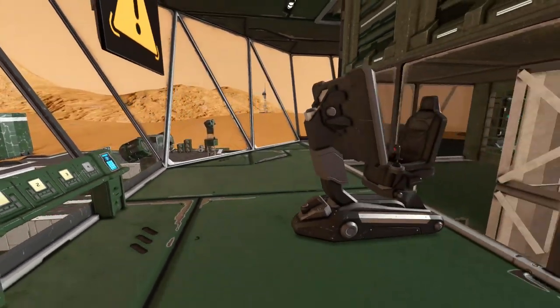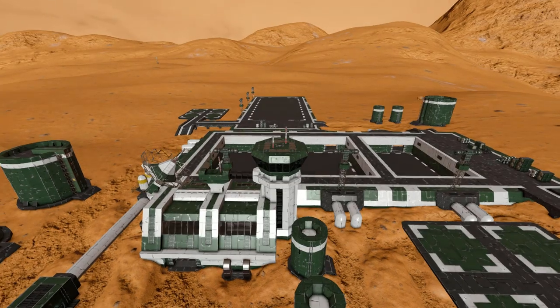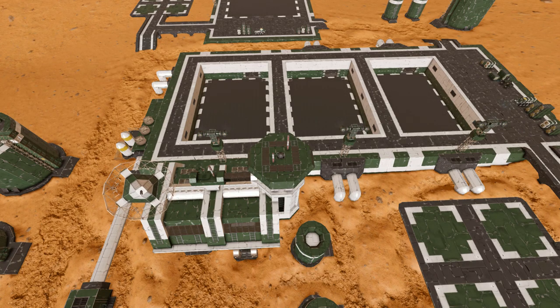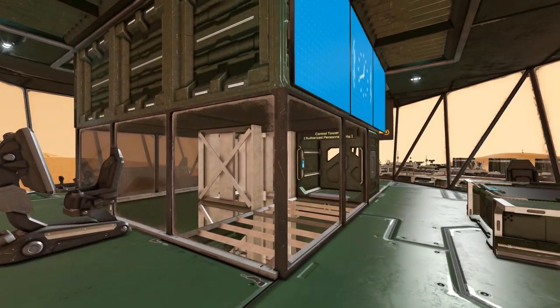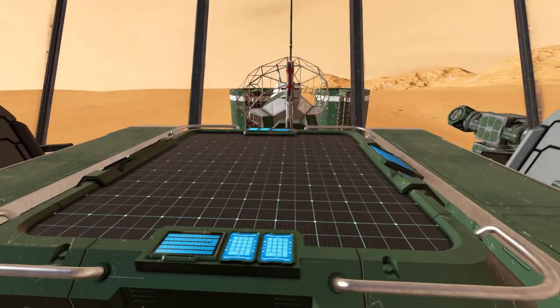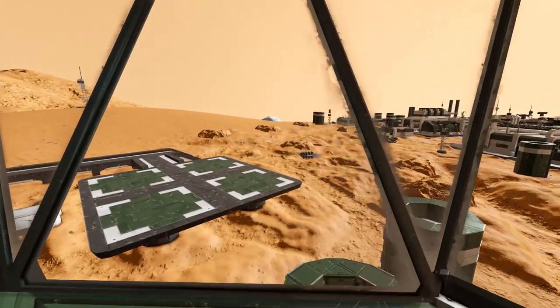Moving on, we have a chair behind it which does exactly the same thing. So if I get in there, third person, and just press one, two, and three, we can control all these little platforms. In this building around here, we have a lovely clock and some DLC blocks. Going along and around the room, we have another button to press, and there's another vehicle.